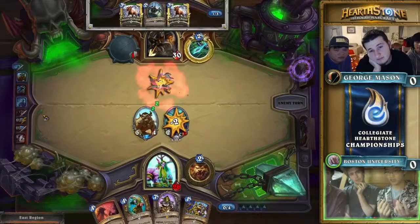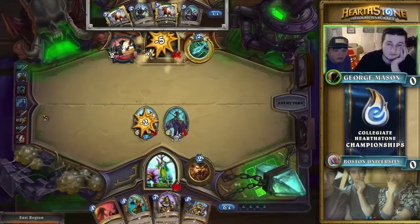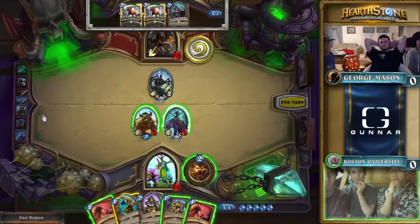Their hand already contains two copies of Unleash the Hounds — a card you either want to couple with Knife Juggler or use versus decks trying to flood the board. Druid is doing the opposite: they want to rely on one or two very powerful minions. Argent Horserider could potentially help supplement this position, but for the moment they're going to have to take some damage from that Glaivezooka, put a Haunted Creeper on board, and hope for the best.